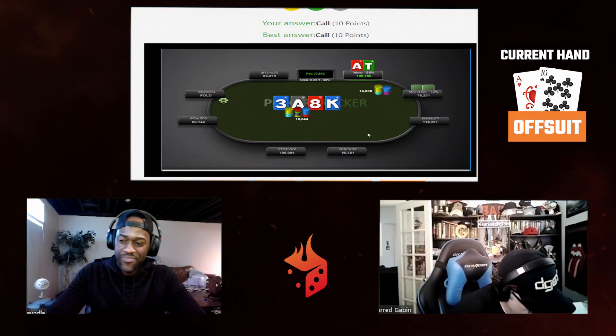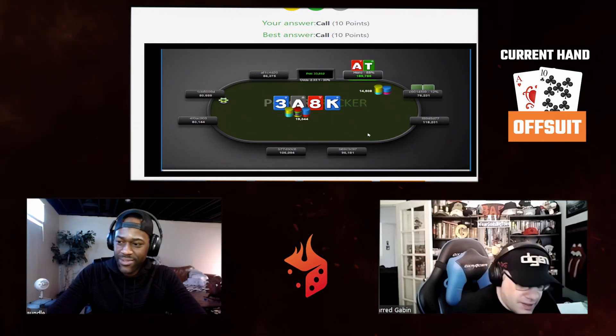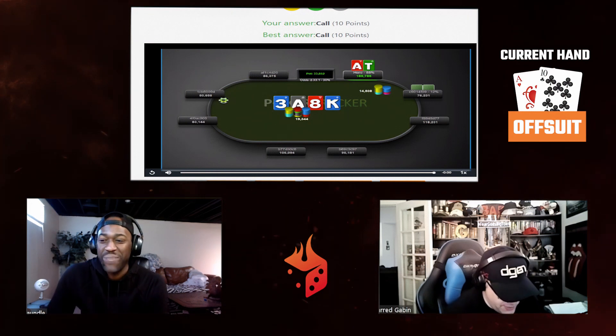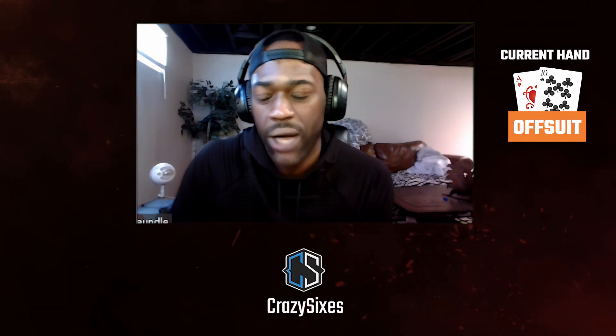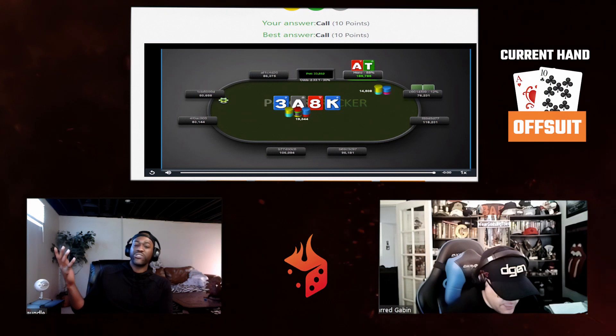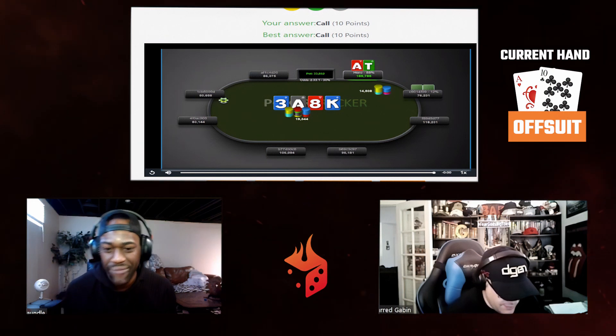Turn is the king of diamonds. We check it to the raiser who bets 14,000. Back to us — should we fold, call, raise to 35,000, or go all-in? He fired again. I really don't want to fold, but this is multi-way and he fired twice from early position out of position — this is ugly. You need 30% equity, but we're multi-way and I don't know how that influences our minimum defense frequency here. It feels terrible, but I don't think we can fold.